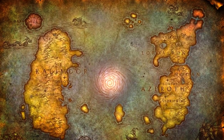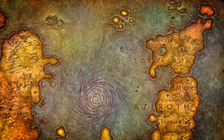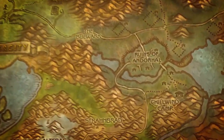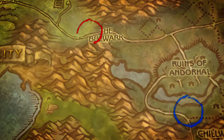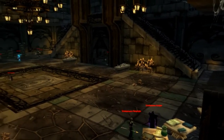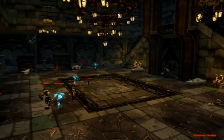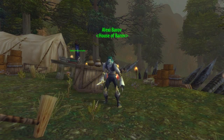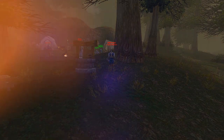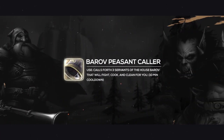To obtain this trinket, you'll need to complete the Barov Family Fortune quest, picked up from your Western Plaguelands faction hub — here for Alliance, or here for the Horde. The quest will get you to head into the Scholomance dungeon and collect 4 Deeds. Return back, and you'll receive a quest to kill either Alexei Barov for the Alliance or Wilden Barov for the Horde. Return the head, and you'll be awarded with the Barov Peasant Caller.